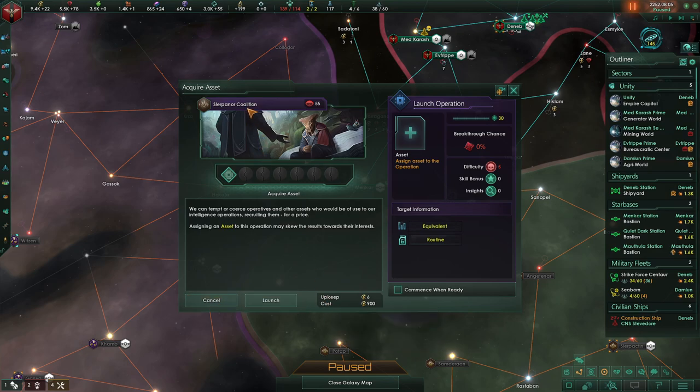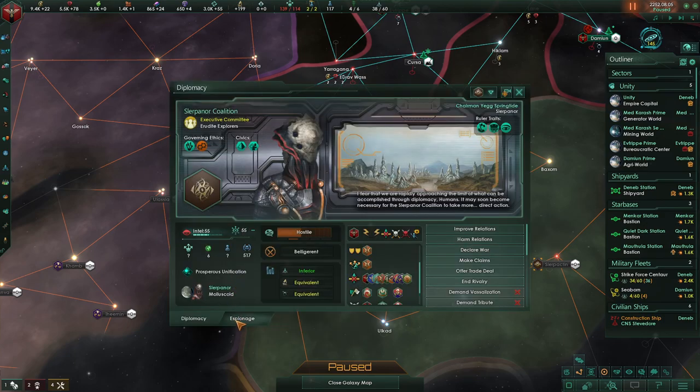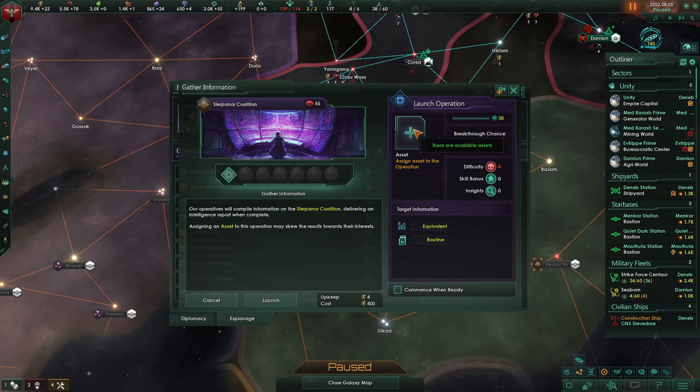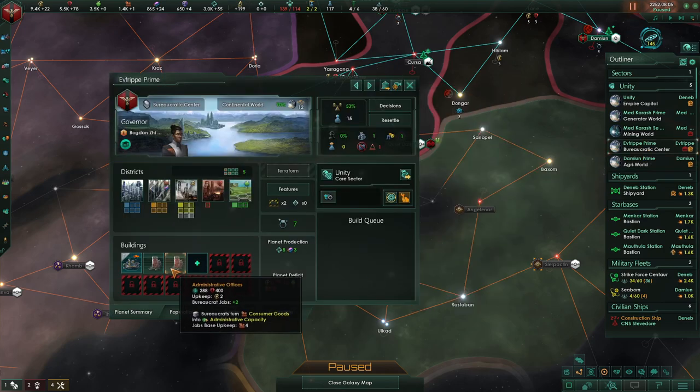Let's pause and take a look at streamlined algorithms — evasion plus 10%, nice. With these guys, I kind of want to acquire another asset, I kind of want to steal technology. The cost is four a month — see the cost though. We've got to get more credits going, we really do.